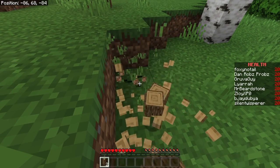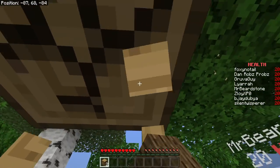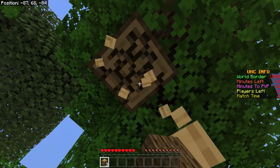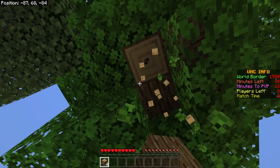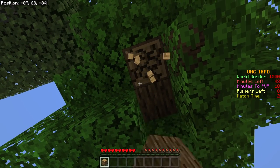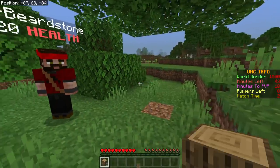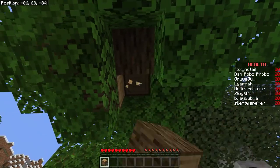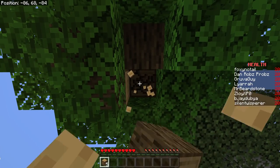Players begin figuring out the basic strategy: get tools, equipment, and armor, then fight each other. Someone spots Liara nearby but there's no PvP for 20 minutes, so at least that part is working correctly.